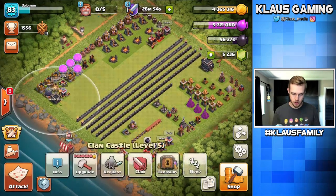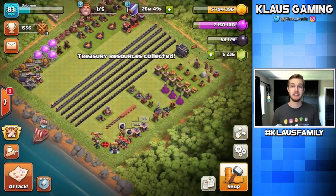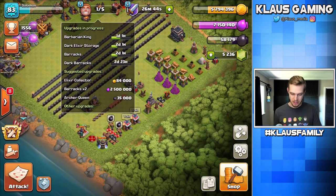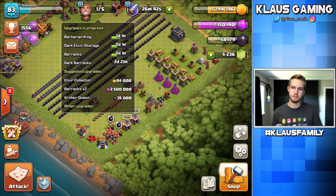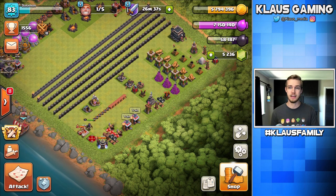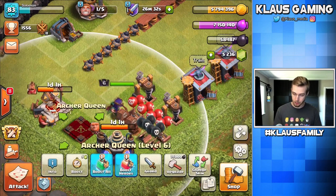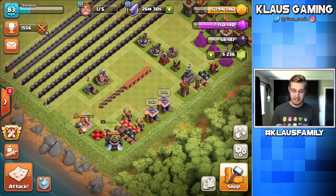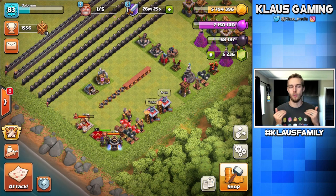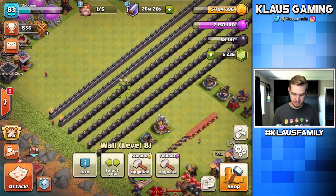Let me collect my treasury just to see where we're at. I've got a ton of loot. Tomorrow I will have one builder come available - I don't know if I'm gonna be able to film tomorrow, actually tomorrow's a busy day. So I guess we could spend all of our loot today. What we'll do is upgrade my queen with my builder, and then I'm gonna spend all of my loot on walls. We've been making some major wall progress and it's about to get even more crazy.